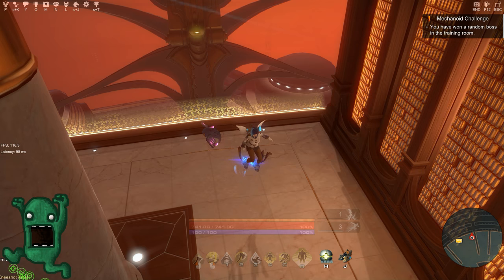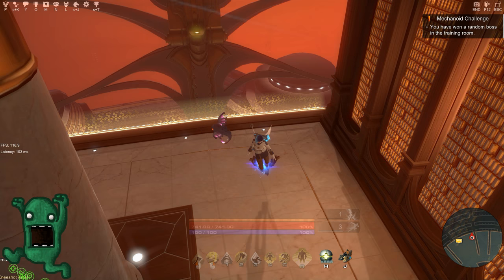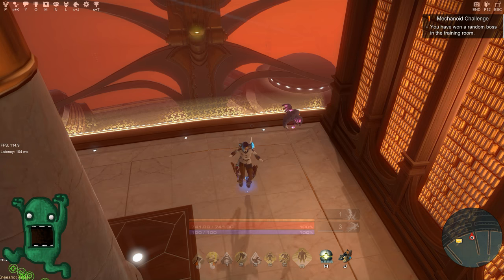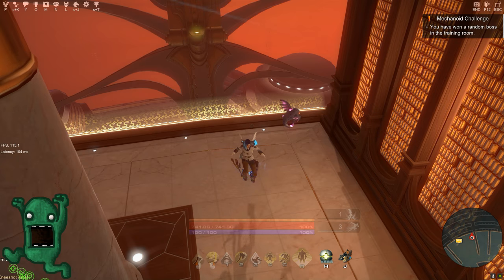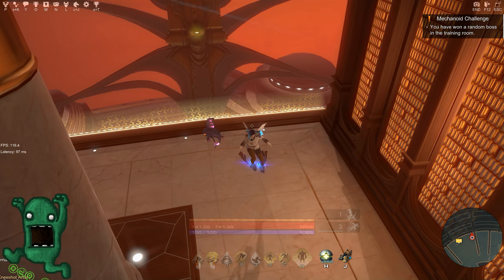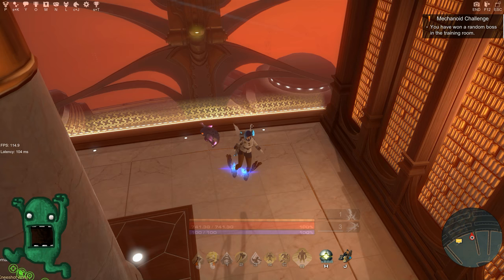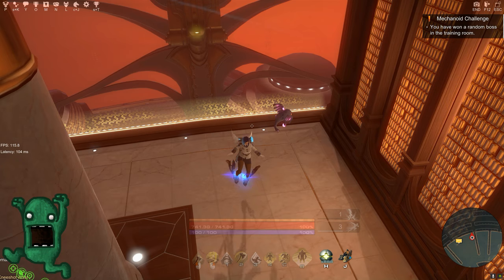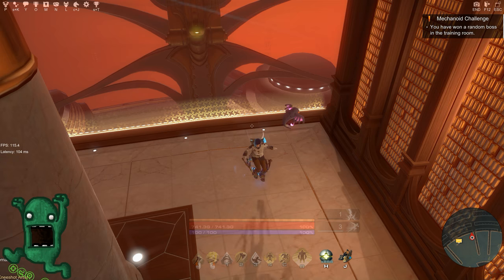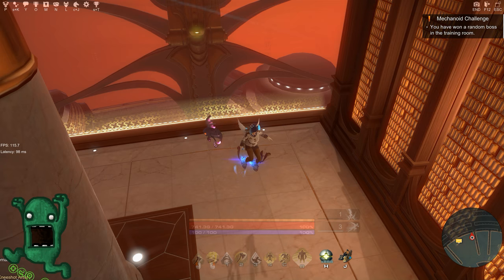The support setup will be for the Light Binder — using Light Binder as a complete support class for survivability and giving buffs to your teammates. Alchemist is going to be different; if you have the talent, then the Alchemist is basically a DPS setup anyway. Alright, on that note let's get started.